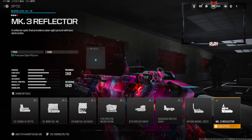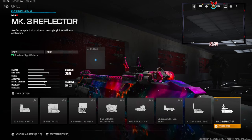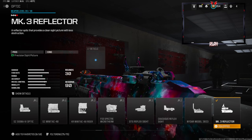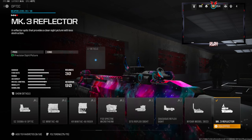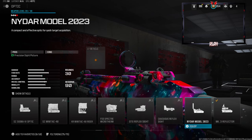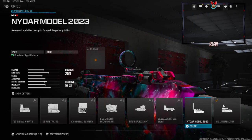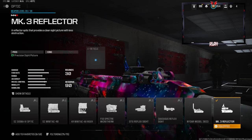This is going to be a more sit-back-and-hold-angles kind of build. My personal preference for optic is the MK3 Reflector and the Slate Reflector. I have seen people use the Niter model optic for the MCW, but personally I like the MK3 and the Slate Reflector — like I said, it's personal preference.